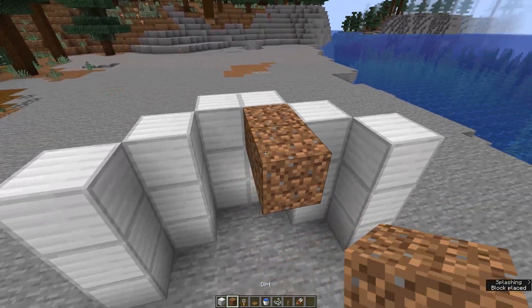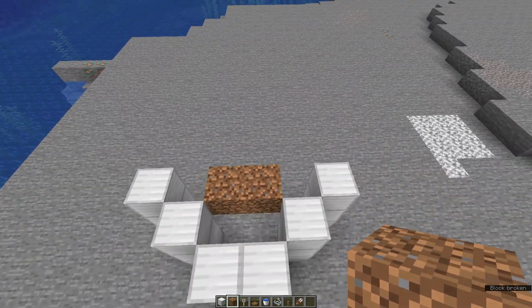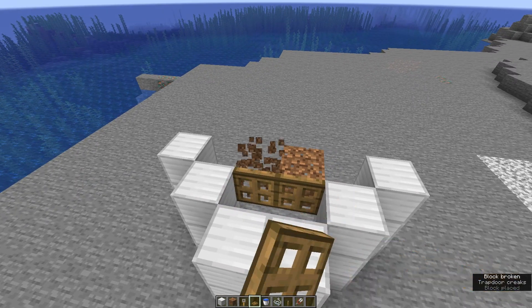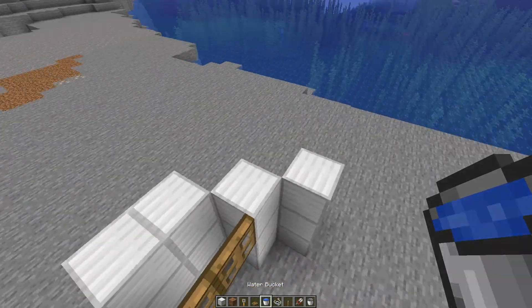Here we place three temporary blocks, and on the inside we place two trapdoors. Remove the two temporary blocks.